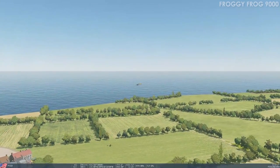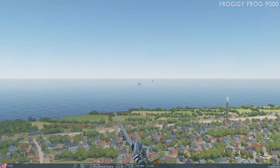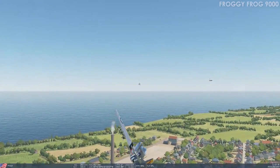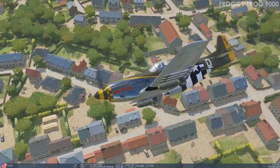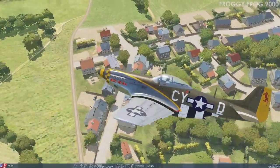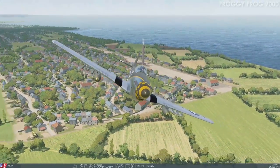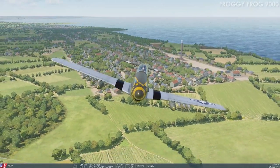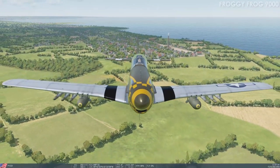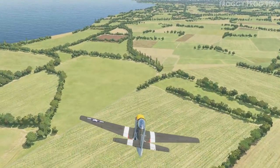That's it in a nutshell for this Sunday Frog Radio edition. I've been FroggyFrog9000 — thank you very much for watching. Just to recap some of the main points: you can get a t-shirt of my design from froggyfrog9000.com, such as a profile of the P-51D Mustang. It's through Amazon; I believe shipping is free for members of Amazon Prime, and it's within the United States only.